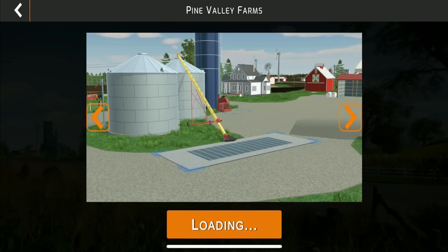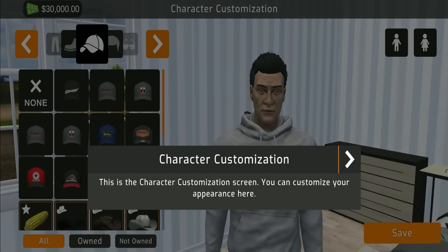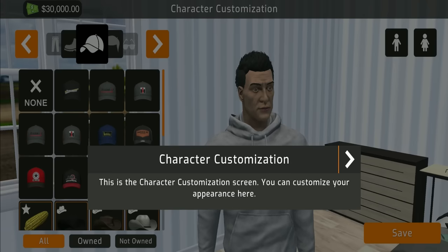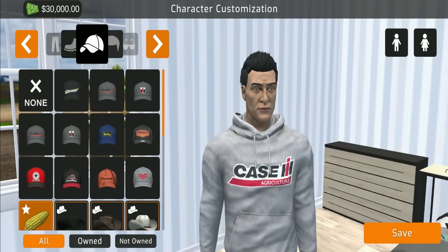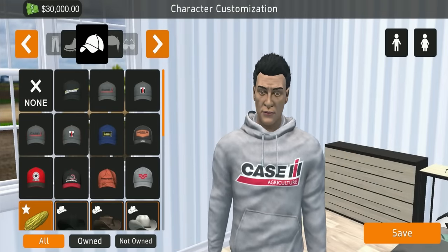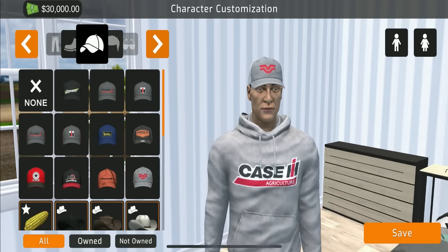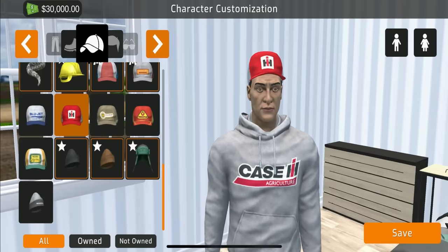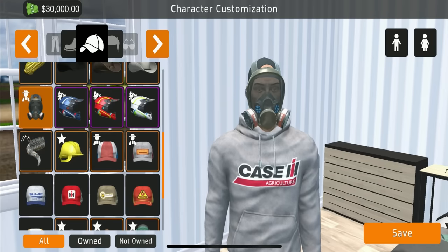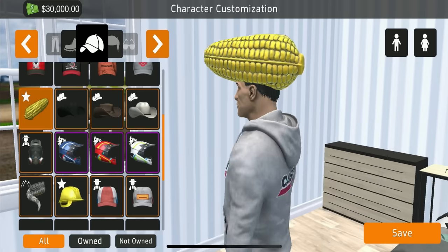I went ahead early on and loaded up into save games and got the DLCs. This is your character customization screen where you can customize your appearance. There is some premium content already out. Anything that does not have a golden or purple border around it is available to use. Things like the stars and other fun stuff are part of different packs - I do recommend buying these.